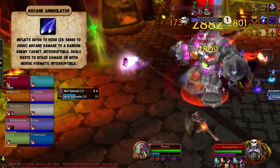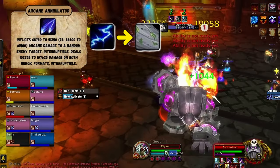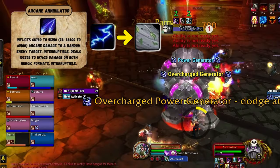Arcanotron also casts Arcane Annihilator, which has to be interrupted or it will often one-shot people. Have a Shaman on interrupt duty, but if you don't have one, then you need an interrupt rotation.